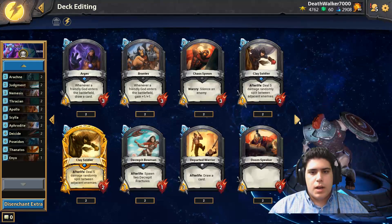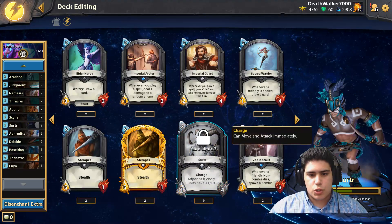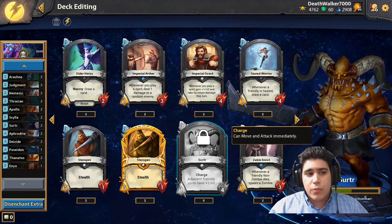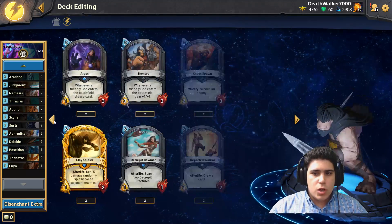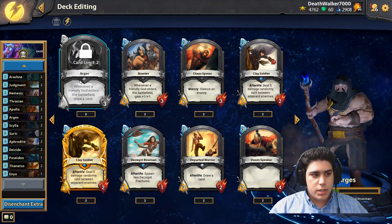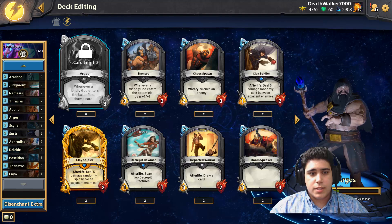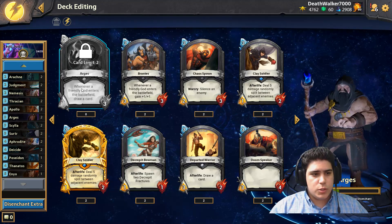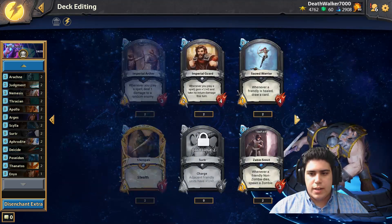Moving to neutrals, Thracian is a really aggressive unit. I love the combo of playing Thracian then Soldier, which attacks for five damage on turn two. You can play that in any of your aggressive decks. Since we're aggressive and playing lots of two, three, and four cost cards, we're also running two Argus for card draw - also good against Odin, zombies, and Mayans.